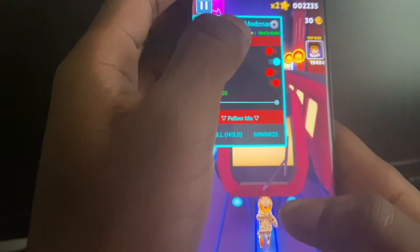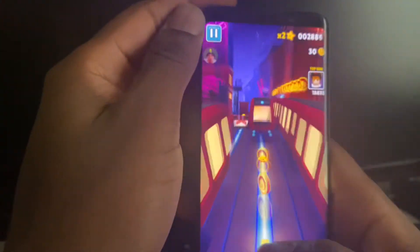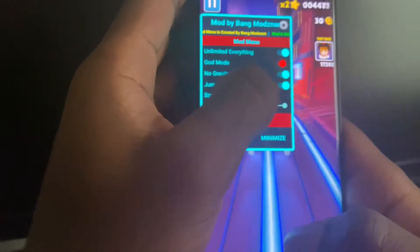You can also put no gravity on, which just makes you stay in the air for as long as you want. You can get unlimited score with this mod enabled — it's so crazy. Now let's die and turn off god mode, and I'm going to show you how to download this hack for free.